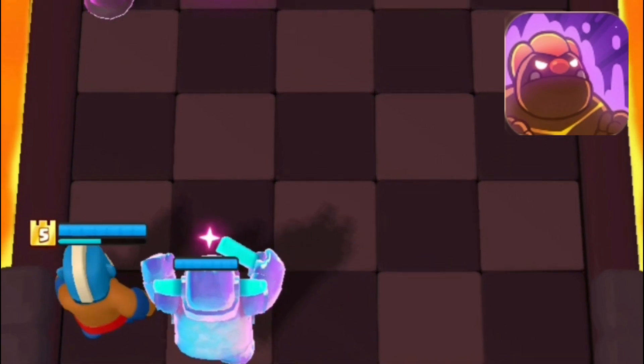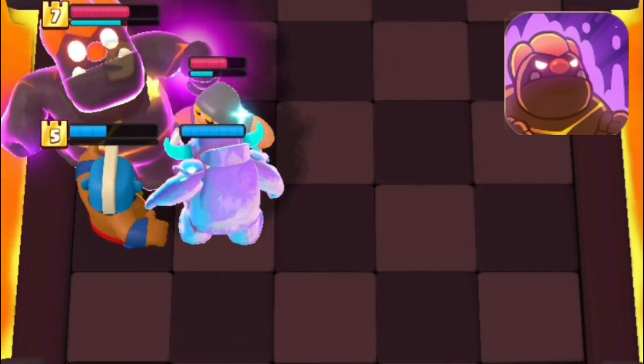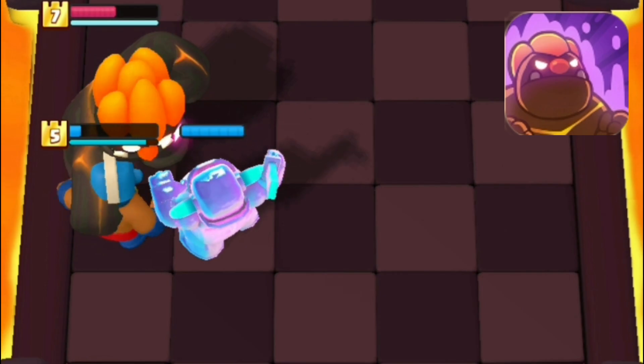The last tip is not really a counter but more of a pro tip: if you have no special counters, place your troops all the way back so they waste a few seconds walking to the boss, so he doesn't attack them when the rage is activated.